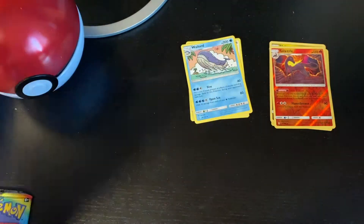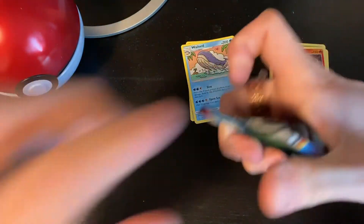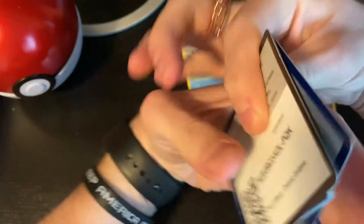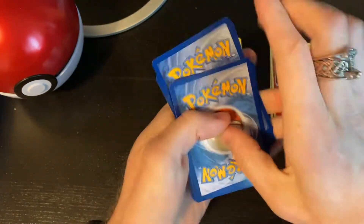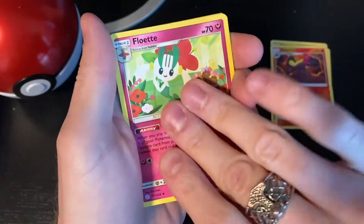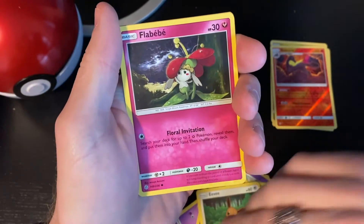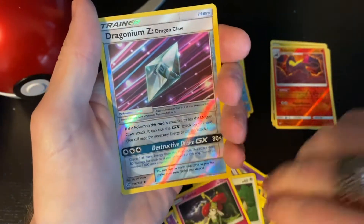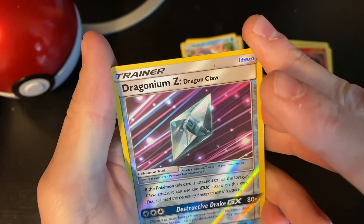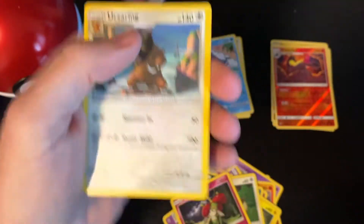The last one for this pack is the Cosmic Eclipse. Energy, Dusclops, Larvesta, Floette, Phantump, Alolan Grimer, Magnemite, Eevee. A reverse holo Dragonium Z Dragon Claw trainer item card - well, that's new, I like that! And an Ursaring.